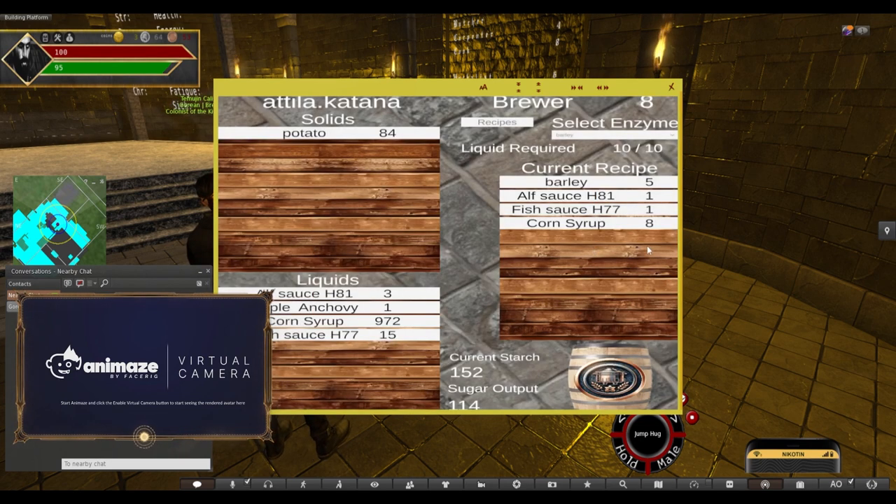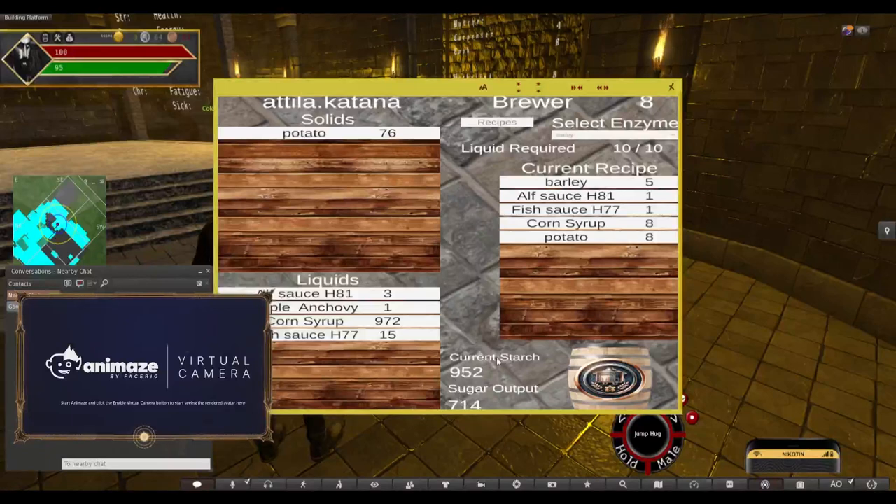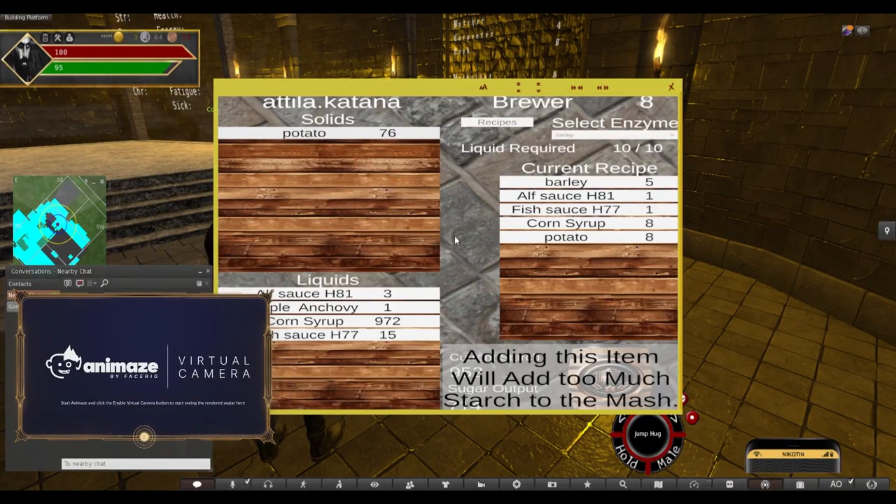I've put 80 in there — that's fine. So that's my requirements for liquids. As you can see, I haven't added any solids into this, but I've got starch 152 and sugar output 114. I have met the requirements and can now hit the craft button. But if I do add some potatoes, that's the maximum I can add — there is a maximum. Because you cannot go over 1,000 starch in your recipes. Adding more will be too much starch to the mash. I can't add more than eight potatoes.